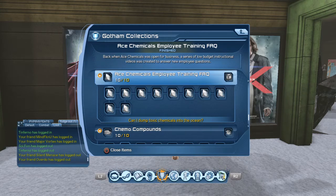The first collection piece is 'Can I Dump Toxic Chemicals Into the Ocean?' Just search 'dump' or 'I dump' in the collections search - don't even put 'can' in there.